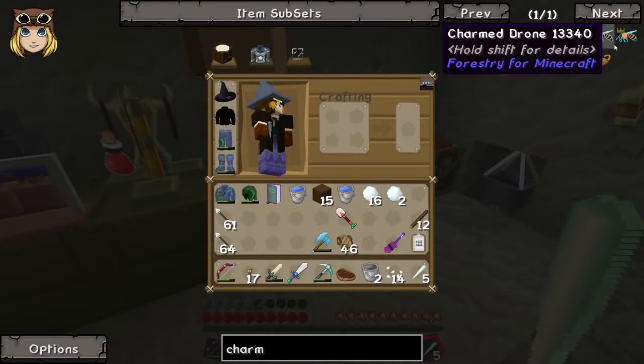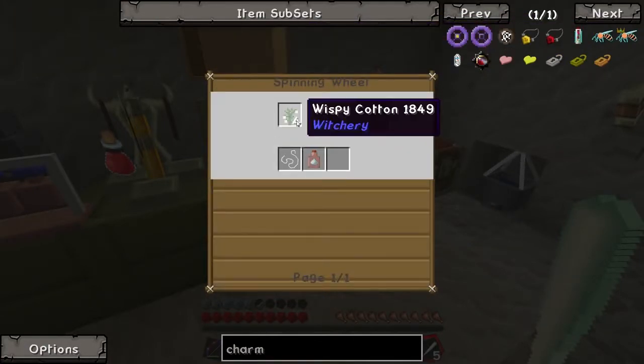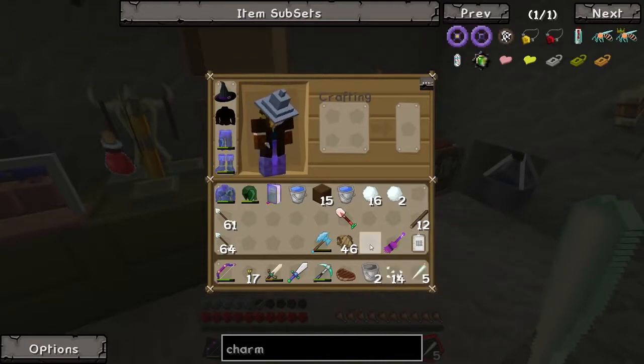We can increase the chance of a dream by using the charm of fanciful thinking, which needs fanciful thread that you get for wispy cotton. I don't think you can get it from disturbed cotton, which is slightly disturbing.